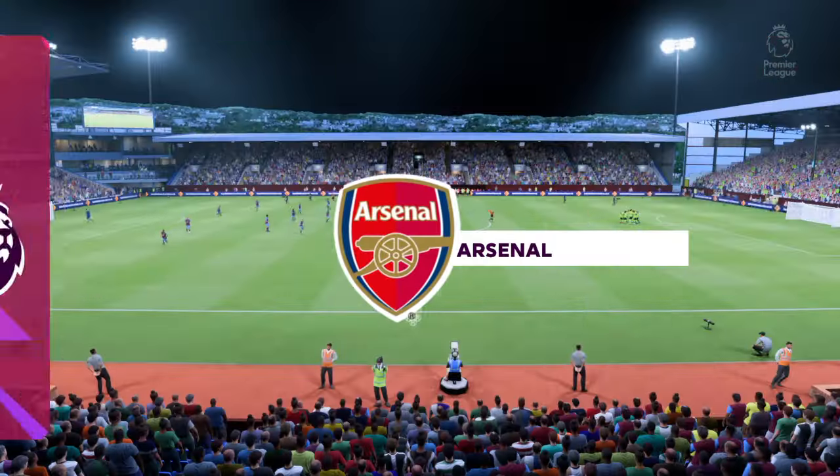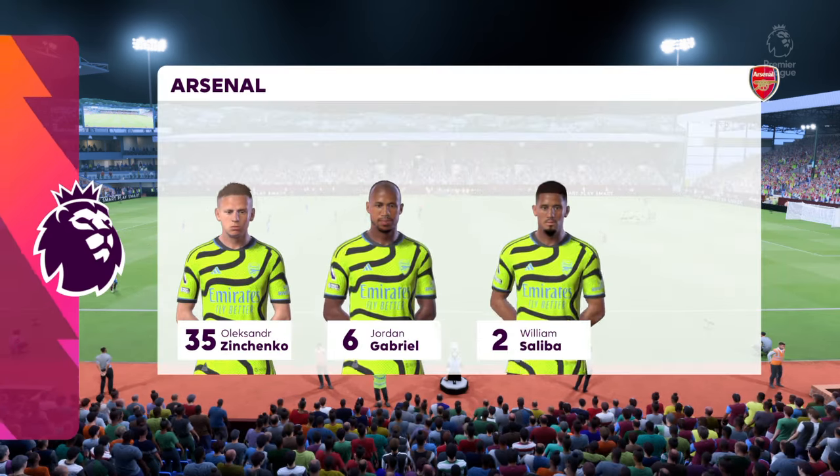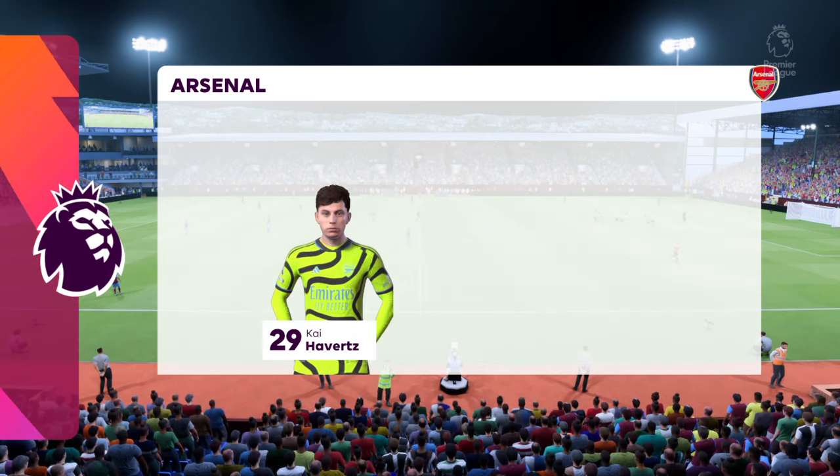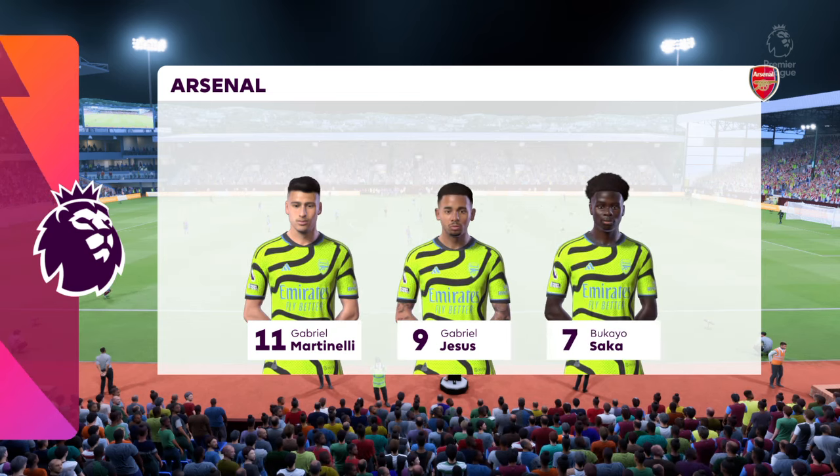This is how Arsenal line up. Ben White plays with Oleksandr Zinchenko as fullbacks. Martin Ødegaard plays alongside Declan Rice in the centre of midfield, and the main man leading the attack is Gabriel Jesus.